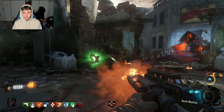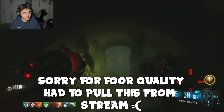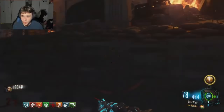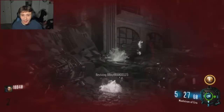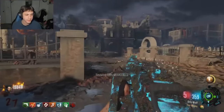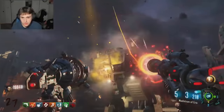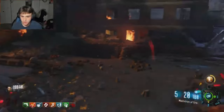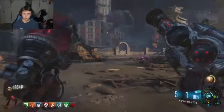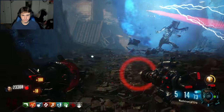Gorod Krovi is where the difficulty of zombies trophies starts to ramp up. For this easter egg, I decided to go in completely solo to put my zombie skills to the test. The boss fight had some surprises — apparently the boss now shoots fireballs, which I did not remember. It got a little scary near the end, but I pulled through. Love and War trophy unlocked.